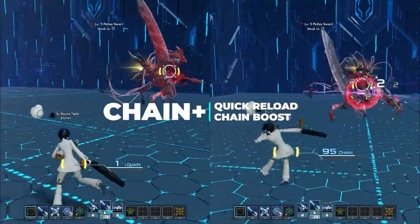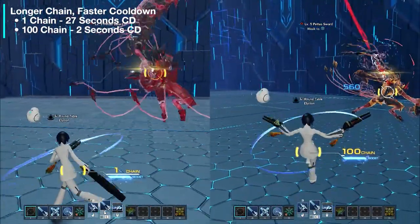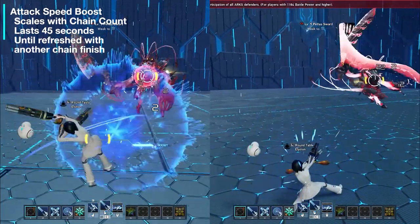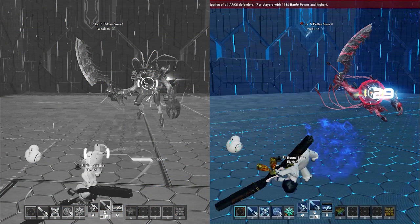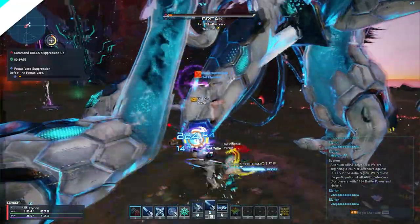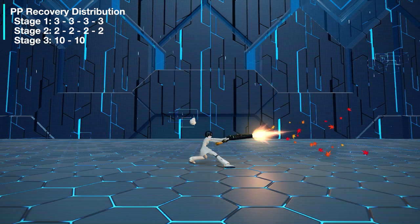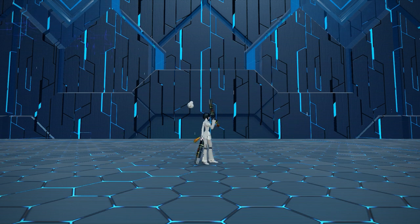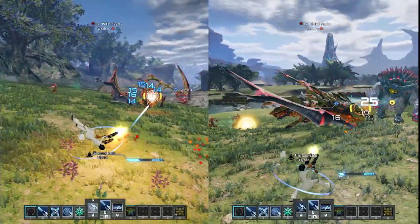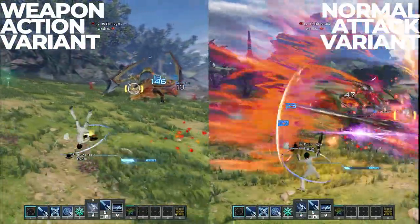Quick Reload and Chain Boost come hand-in-hand after using Chain Trigger. Quick Reload reduces your trigger cooldown from 27 to 2 seconds, so the longer the chain, the faster the cooldown. Chain Boost gives you a nasty 20% attack speed boost and faster weapon action speed, so all of your active attacks now have a speed boost. Your normal attacks paired with a level 9 to 10 PP recovery will generate around 40 PP in total divided into 3 stages, all with decent damage. Two cycles should be enough to get your PP back, but it's actually a little bit faster if you spam weapon action with normal attack. It's a small gap, but good to master once you get a hang of it.